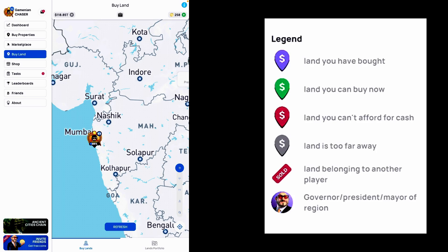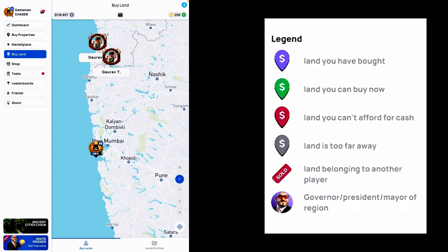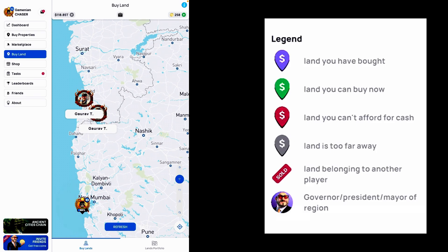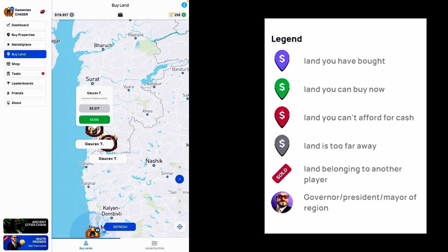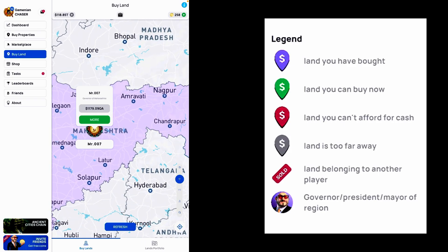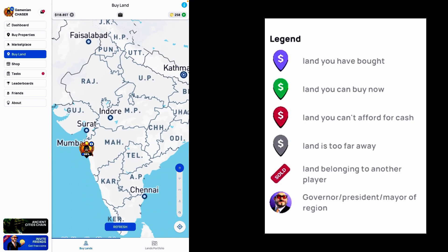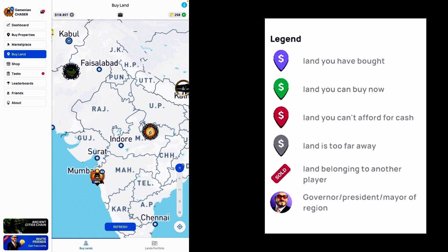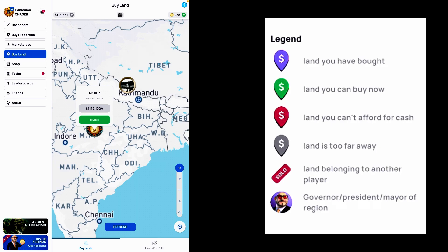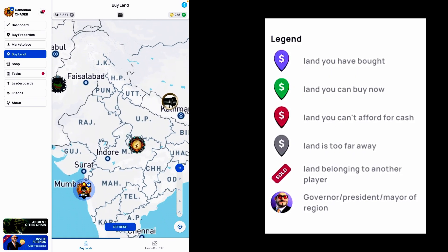Now back in the buy land section, let me quickly showcase how the governor and president concept works. This particular area seems to be owned by Gaurav — he is marked as governor of Manandri. If I zoom out, you can see that Mr. 007 is the governor of Maharashtra, and Batadel is the governor of Gujarat. Refreshing a bigger area, you will be able to see the country presidents. Mr. 007, who is the highest owner of land in India, became the president of India. In Kathmandu we have Aamir Hossein, and in Pakistan we have Rodrigo. That is how the governor and president concept works.